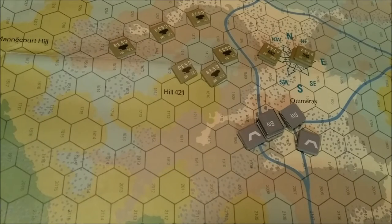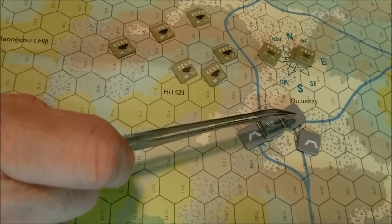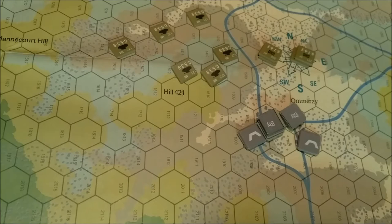Welcome back. It is currently player one indirect fire phase, which is the American player, and we have plotted indirect fire here and here. The Americans have three batteries but we're only going to use two this time. The next one I'm going to use one next turn, then two, then one, then two, then one. I'm not really writing down the actual plots since it's a pretty static position for the Germans.